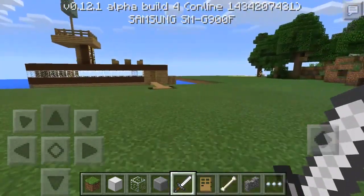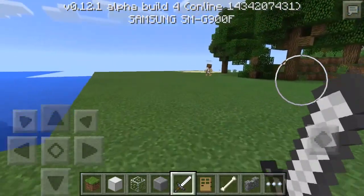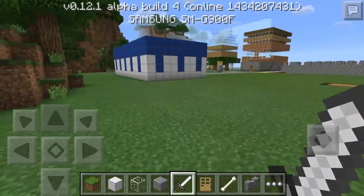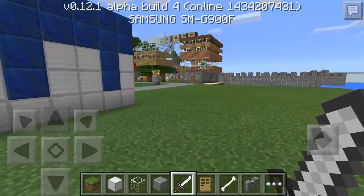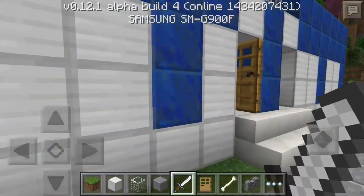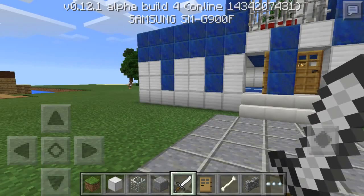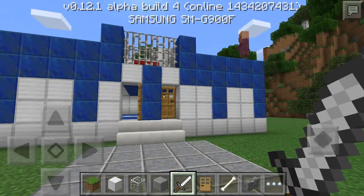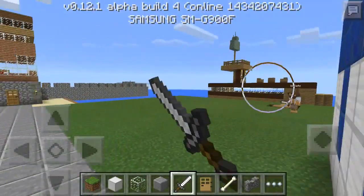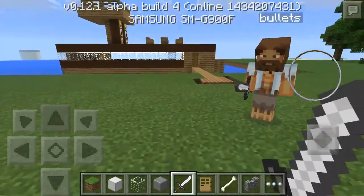Hello, this is Bullets Alpha 34, and welcome to another Minecraft Pocket Edition Let's Play video. Today in this video I am joined by Zombiespear. Hi, Zombiespear here. Just to let everybody know, we are just finishing off the police station, but since the last bit — about half an hour ago — we've decided to update to version 0.12.1 Alpha Build 4 of Minecraft Pocket Edition for Android. So we're just reviewing this and looking at some of the new updates in this build.